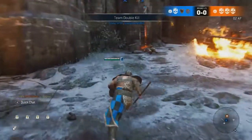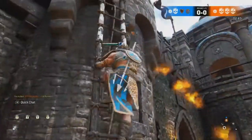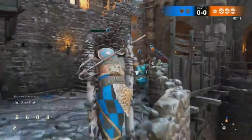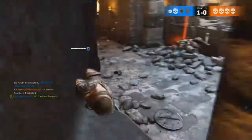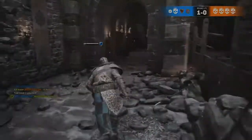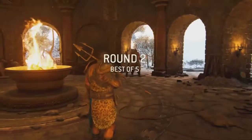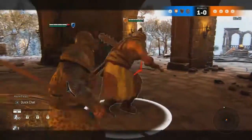Diving right into the moveset: he has six chain attacks. The first is called The Pest, which is four light attacks in a row. Then Neptune's Rage, which is a double heavy. Then Wave Rider — a light-heavy. Encore — double light-heavy. Twist of Fate — triple light-heavy. And Standing Ovation — quadruple light, one heavy. There's a clear pattern here: a lot of spamming with the light attacks.